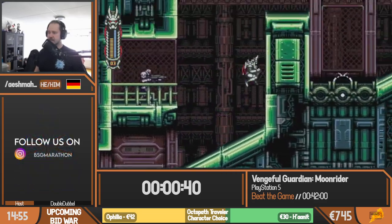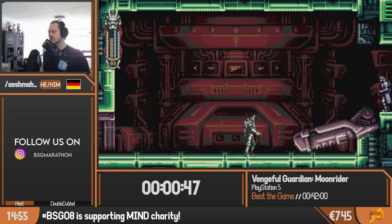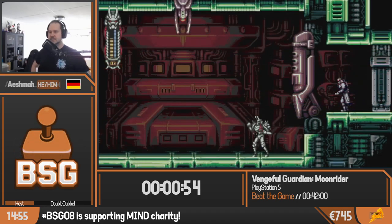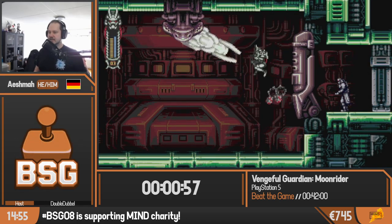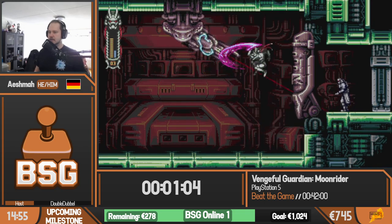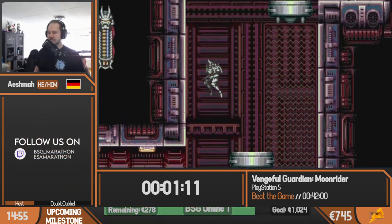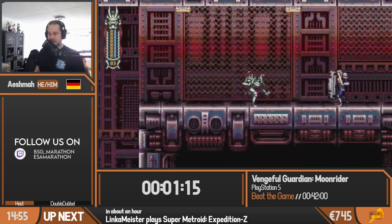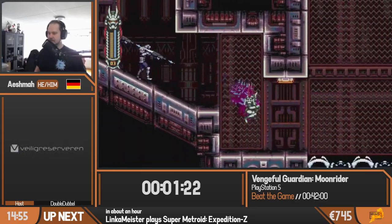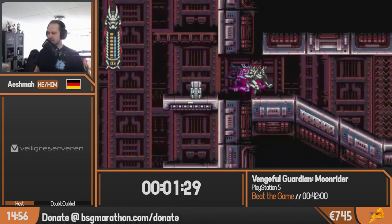We have a running slash that I will heavily use throughout the run because it deals a lot of damage. We have this downward kick, we can run, and we're already at the first mini-boss of the game. The goal here is to hit this laser can that will come up from the ceiling a couple of times to make it hit that shield. You need four shots of the cannon against the shield to destroy it.